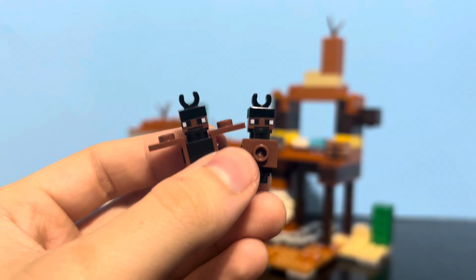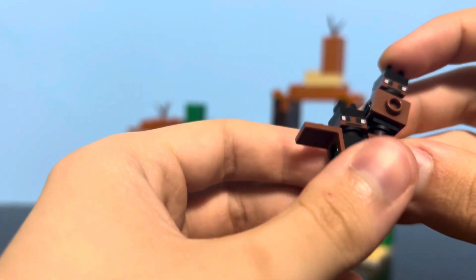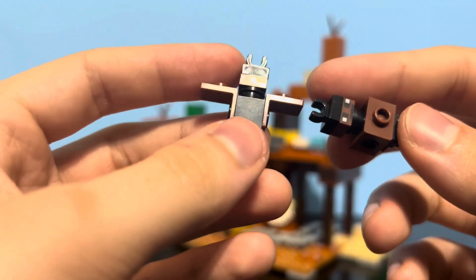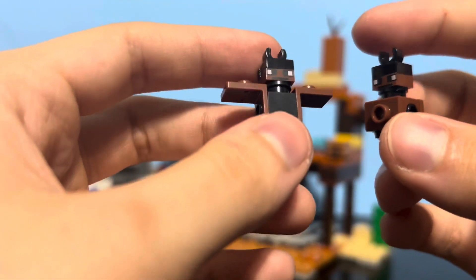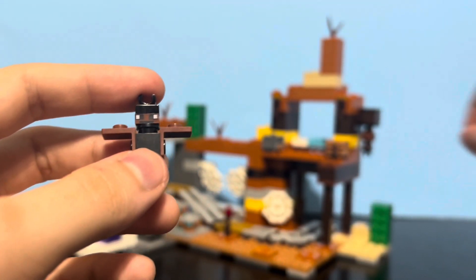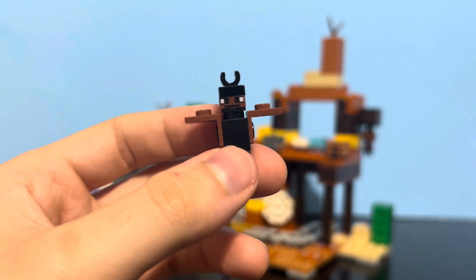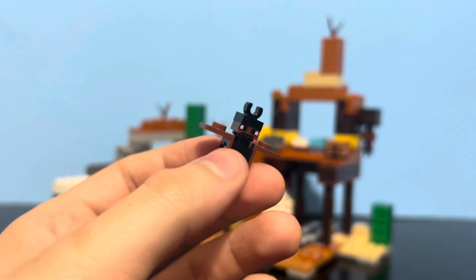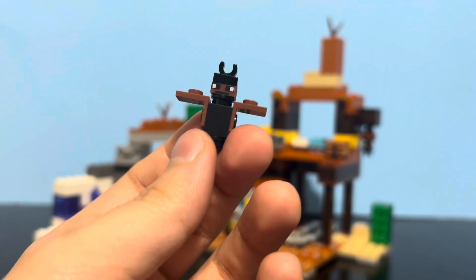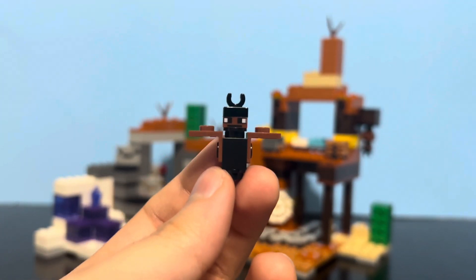For our next two figures, we have bats. There's not really much to say. There are two versions in the set: one with closed wings and one with open wings. You can stick them on the underside of the block, as I showed earlier. One interesting thing is that Minecraft recently updated their bats in-game and they look different — they look cuter, a bit more purple-y, which I don't really like. LEGO hasn't updated their bat design yet, but I'm sure they probably will. But yeah, those are the bats.